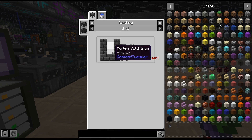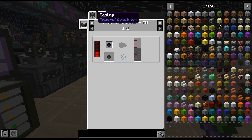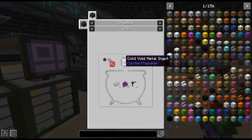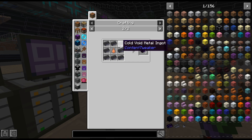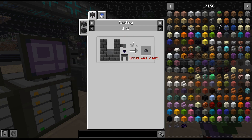Oh my goodness. So there's a fluid transposer. I was like, we're going to have to set up a searing thing again? I thought we were over that. So we need eight of those and then eight of these. Oh, I need to get that research. Void metal nuggets... no, there it is. Void metal ingots. And then you add fiery stuff. So that's not too terrible.